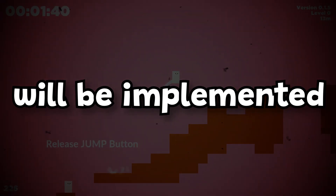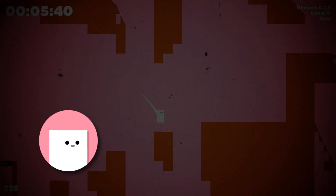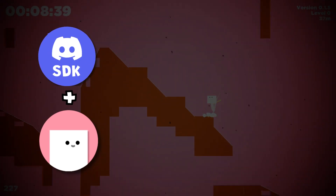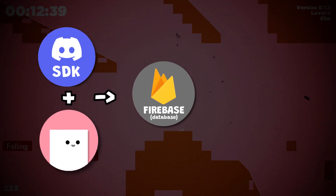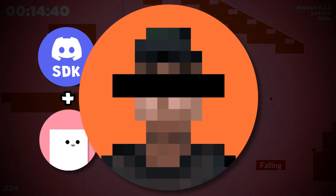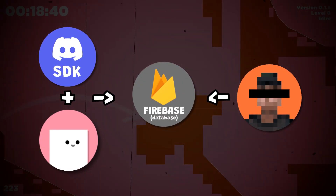Here's how the leaderboard will be implemented. First, I grab the speedrun time as soon as the run ends. Next, with a little magic from the Discord SDK, I snag the player's Discord ID. Then, I forward the time to Firebase, the database service I use. Ultimately, my Discord bot always listens to database updates, keeping the leaderboard fresh.